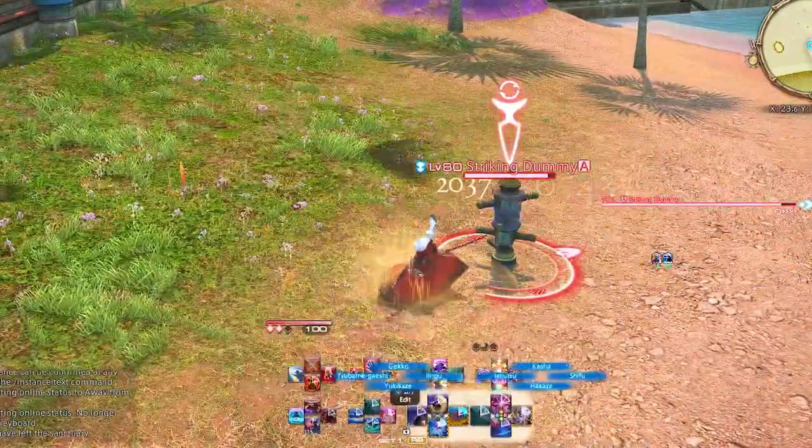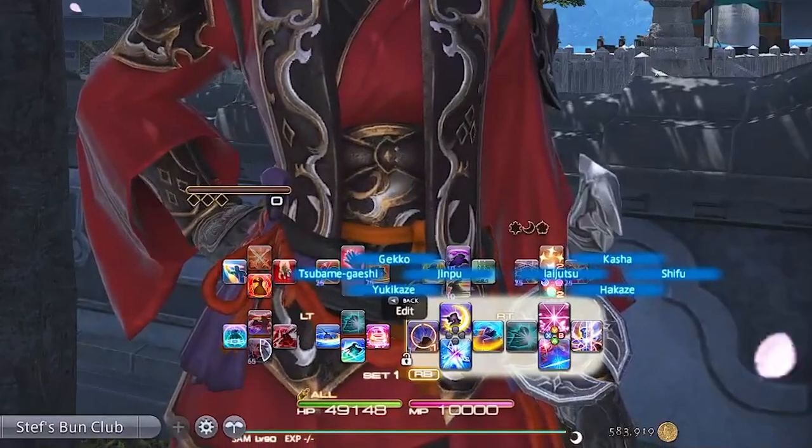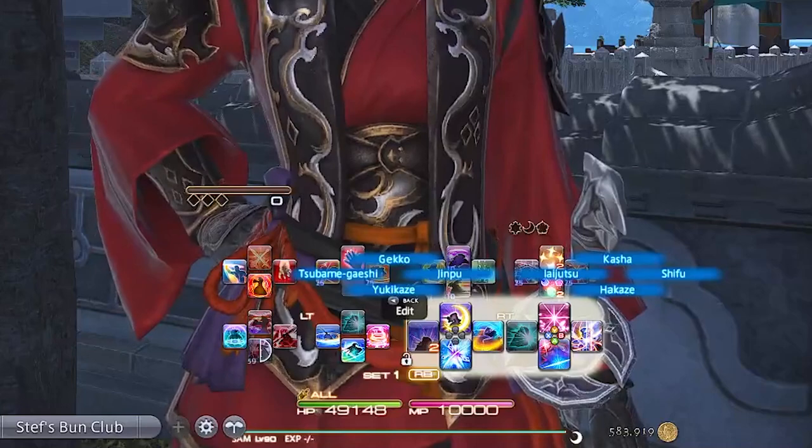Let's jump right into it. Right trigger one is basically our full GCD combo. We have Hakaze, Shifu, Kasha, and Iaijutsu. Then we have Yukakaze, Jinpu, Gekko, and Tsubami Geishi.